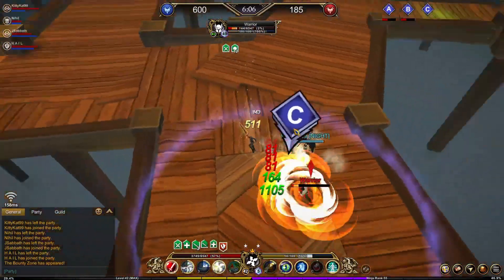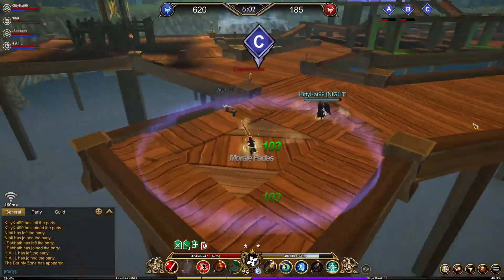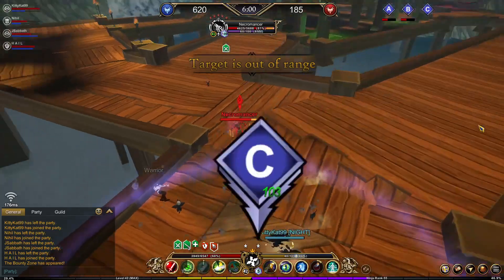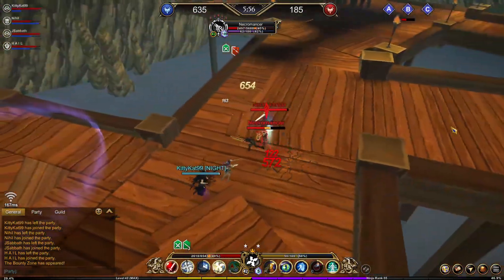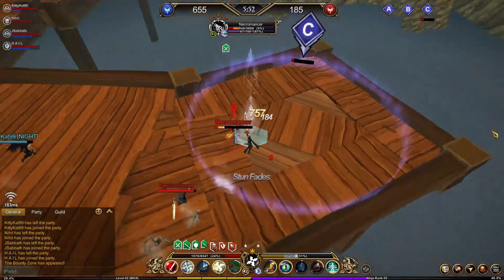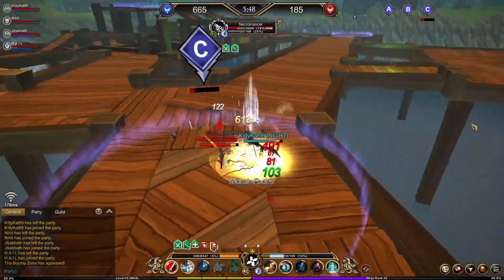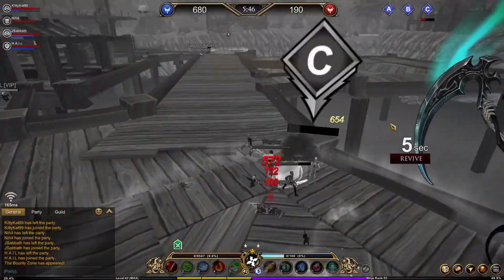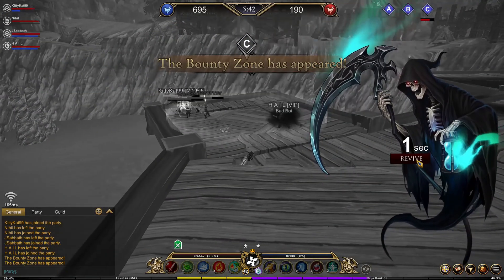I got health pot so we should be good. I don't have my ultimate so I can't Win Stance yet — I'm gonna have to block. First Necromancer is dead. Now there are two people on this point, I'm going to need someone to rotate because we're going to lose C, but we held it for a really good time.